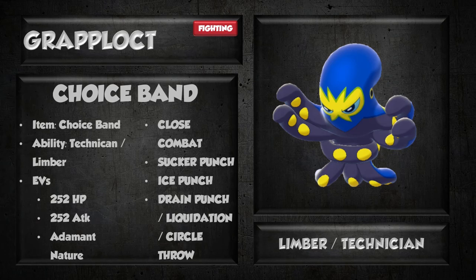The first set I've got here is a Choice Band set. Unfortunately for Grapplolock, it has a really hard time taking full advantage of Technician with its best four moves. Very often Circle Throw or maybe Brutal Swing will be your only moves that can really viably get a Technician boost. So very often we're not even going to be able to make use of that Technician ability and we're going to be forced to run Limber. On this set, you're definitely going to want to run Close Combat and Sucker Punch — those are two really given moves. Ice Punch is also really good, letting you hit those flying types that might switch in. If you're not running Circle Throw, definitely run Limber on this set instead.